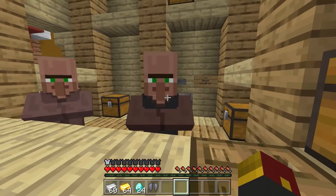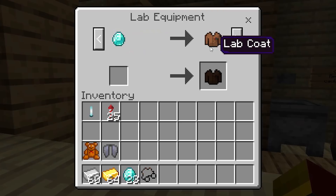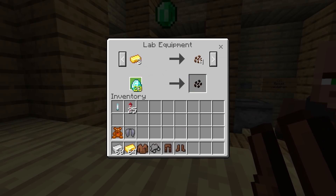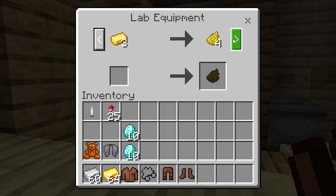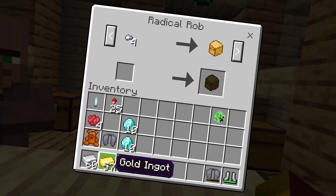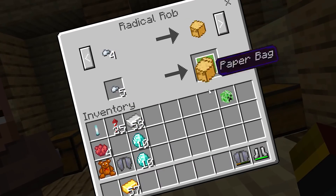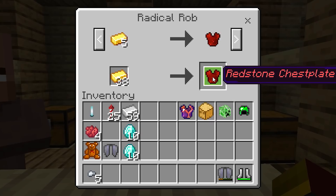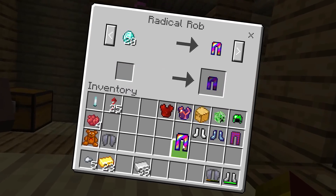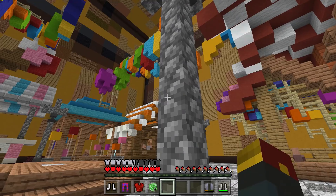Next up is Radical Rob's Assorted Clothing Emporium. One diamond for lab goggles, one diamond for lab coat, one diamond for lab pants, and one diamond for lab shoes. You can also buy dye options to dye your lab coats. Here's what the lab outfit looks like. You can use your goods to buy a creeper head, a paper bag — which only needs one iron ingot — a cactus helmet, a magma chest plate, a redstone chest plate, fancy pants, prismarine boots, Daniel's white kicks, or even rainbow leggings.